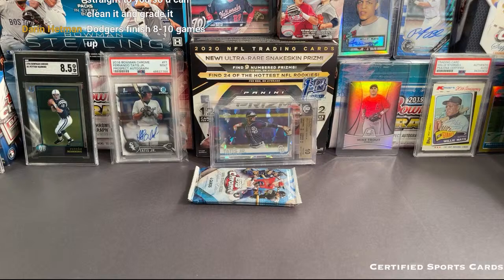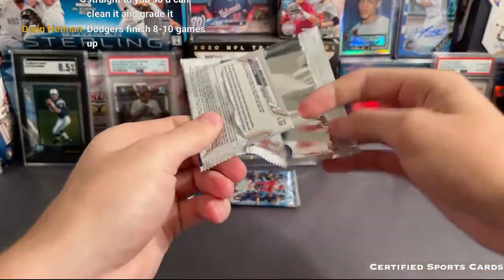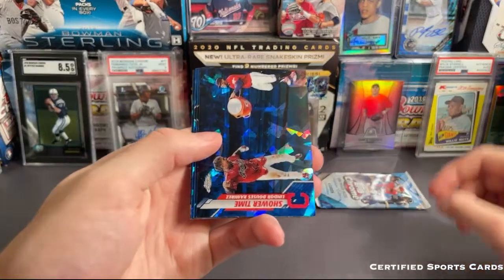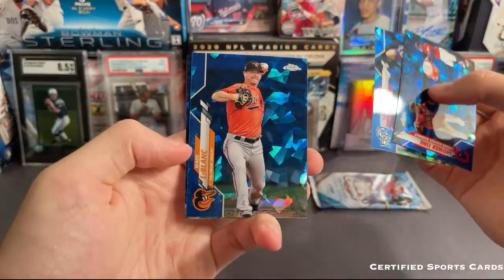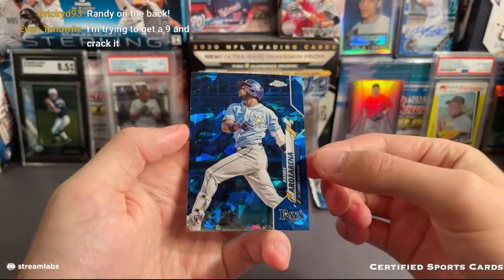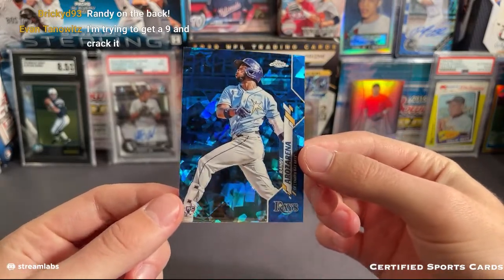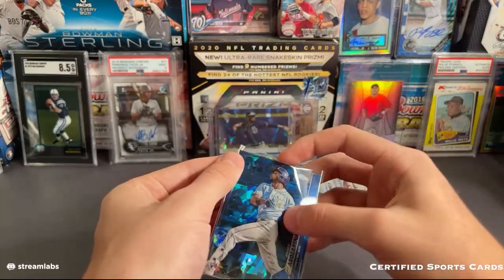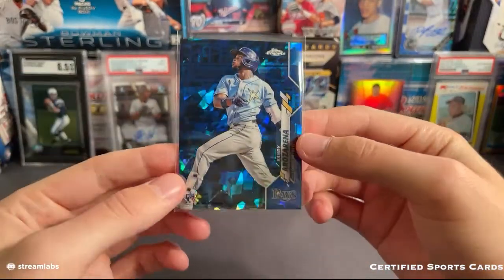It's going straight to you so you can clean it up and grade it. Adley first Bowman auto would be kind of cool. Alright, looks like our parallel should be in the last pack. We got Chris Owings, good old former Mariner Wade LeBlanc — and oh there we go. Randy! I didn't even see that on the back. So congrats to the Rays — Randy Arozarena. That's the one we were looking for out of this product. You probably made your money back right there and then some for the Rays.